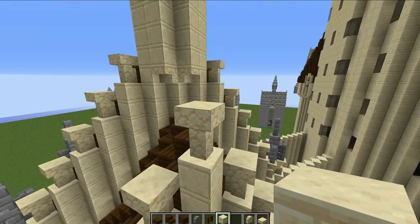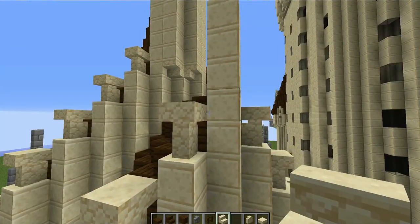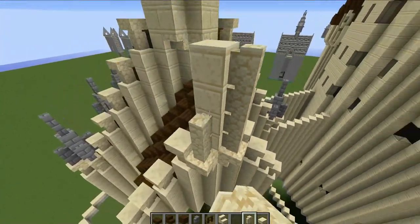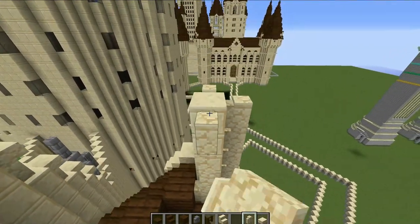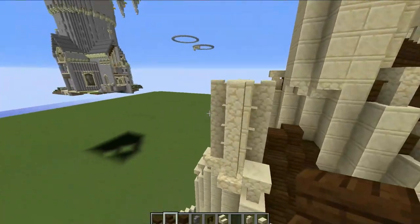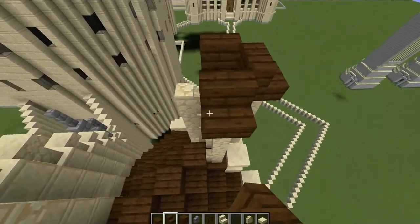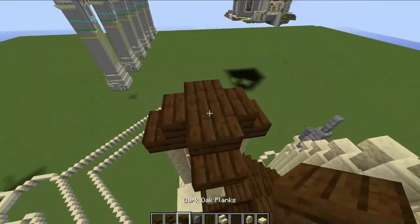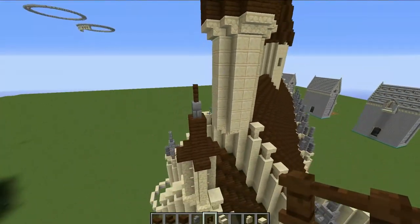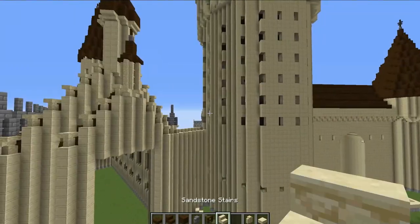There is a very small tower at the top of the front section. Smash out the blocks there and build up three blocks, then place two sandstone stairs, then sandstone walls going up to the top on all sides. On top place dark oak stairs going to the center, then a brick wall and dark oak fence on top. That'll be the roof of the front section now done.